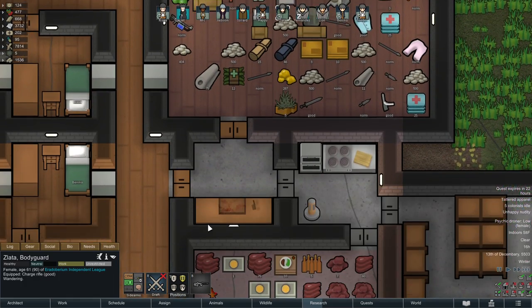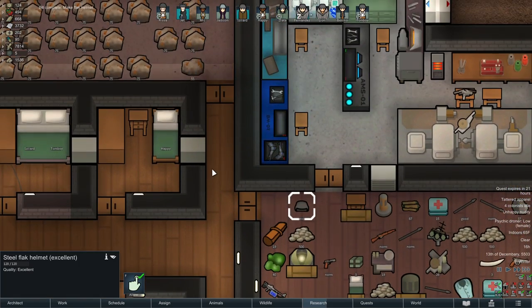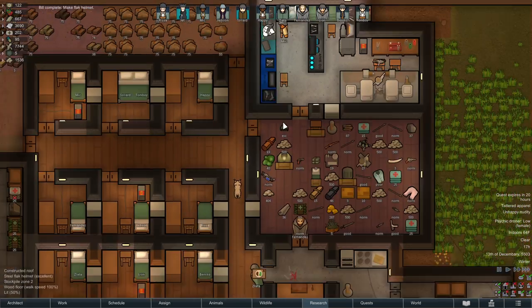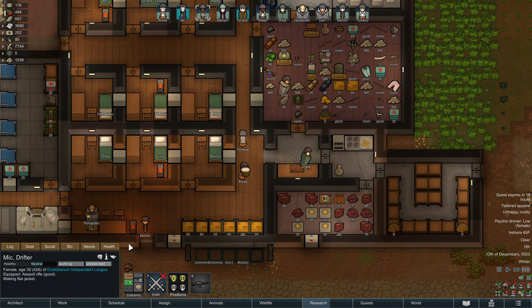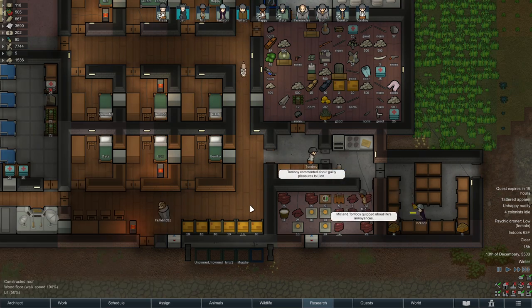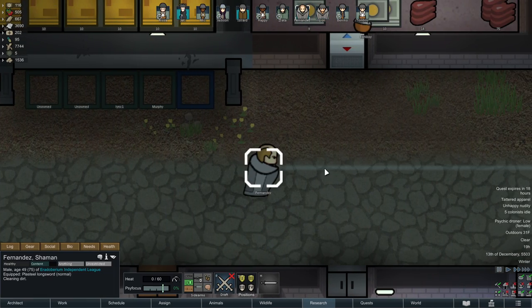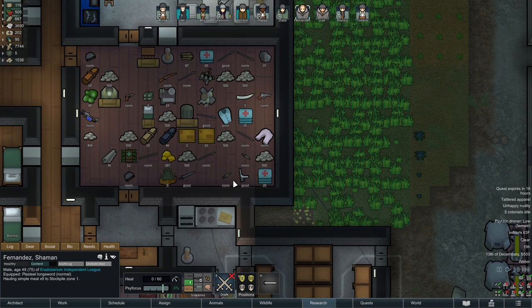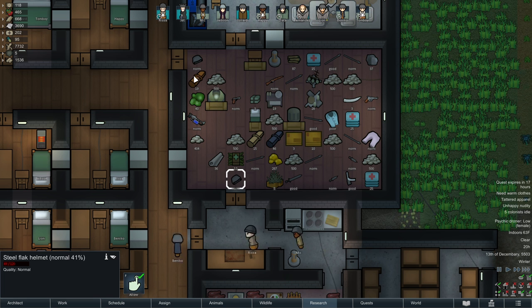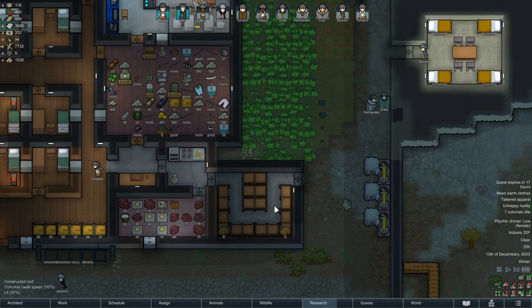Nope, but she ditched her pants though. So I guess there's that. We've made a new excellent quality flak helmet. Someone should probably come get that. Low psychic drone. Oh Fernandez, that is some hair - I feel like it may have been an incredibly long time since I last saw Fernandez's hair. You can go get that flak helmet there you go, bud. Thank you - rookies, wear your helmets.